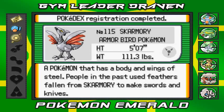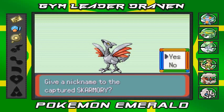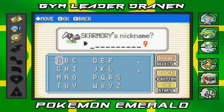Yes, Skarmory! I've been wanting you for quite some time. Here we have Skarmory, the Armored Bird Pokemon - a Pokemon that has a body and wings of steel. In the past, people used feathers from fallen Skarmory to make swords and knives, which is cool. Now, what kind of nickname should I give this Pokemon?